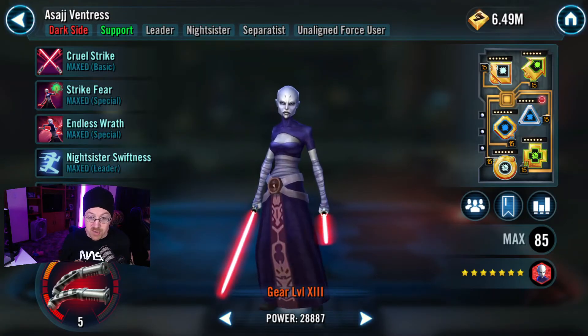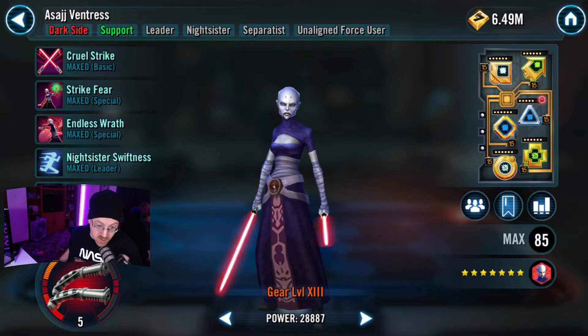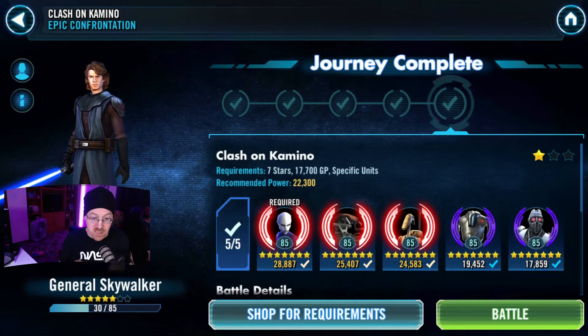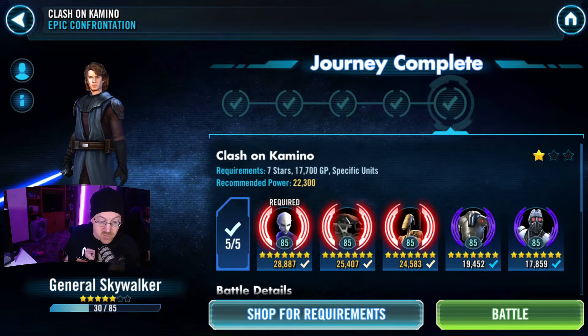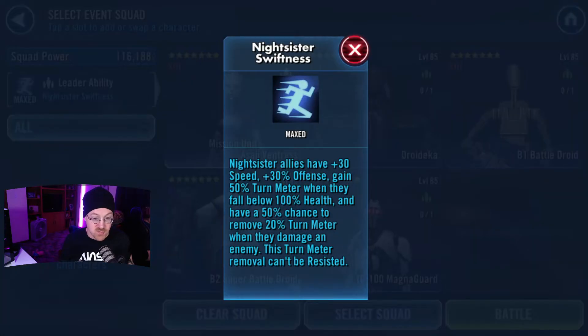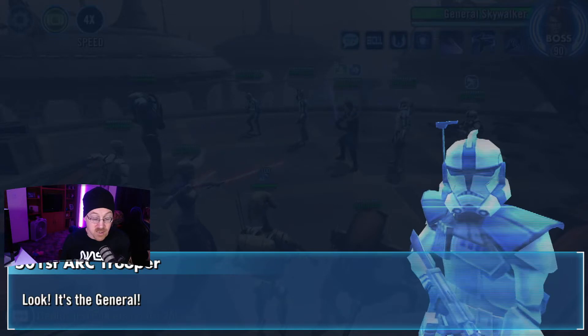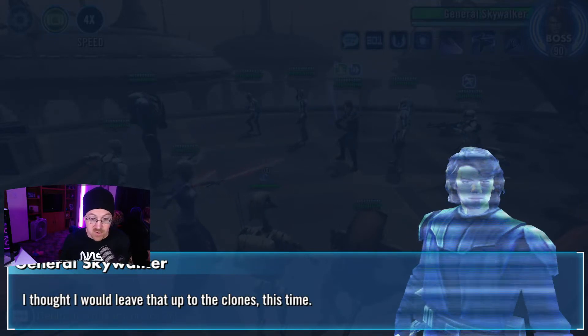My Ventress's mods are actually pretty good — a few aren't so great, but I've had her modded like this for a while because I really love my Nightsister group. Now we've looked at all the characters. Let's just actually run this fight a couple of times and see how well it goes. One thing I'd suggest is that the RNG on this fight is absolutely nuts — sometimes you get really good stuff and sometimes you don't. There's our group, and there's no leadership ability since she's only useful for Nightsisters.